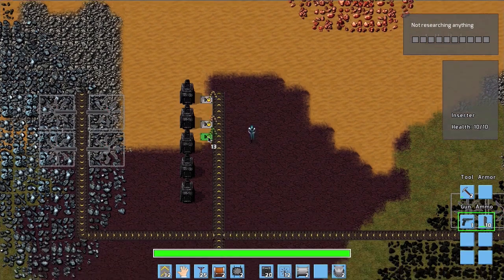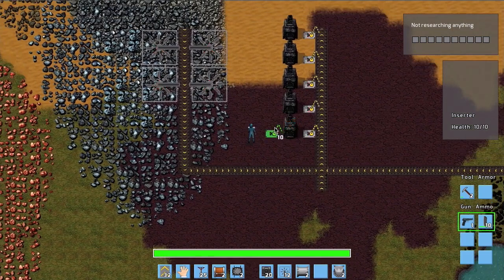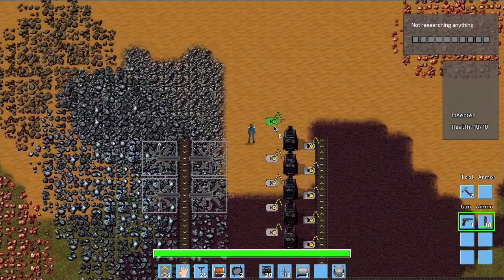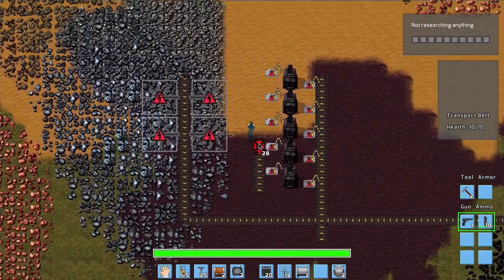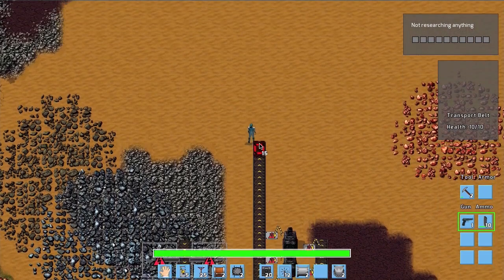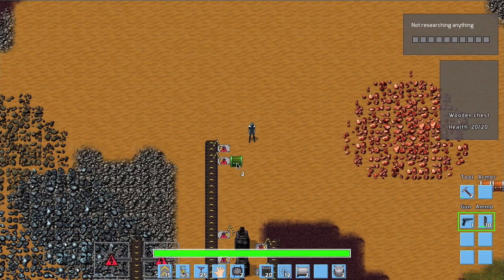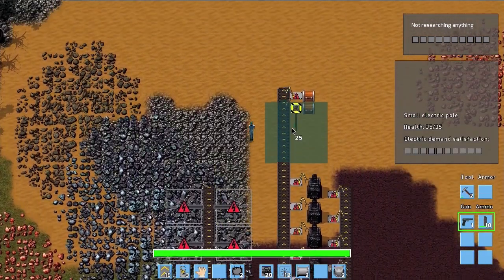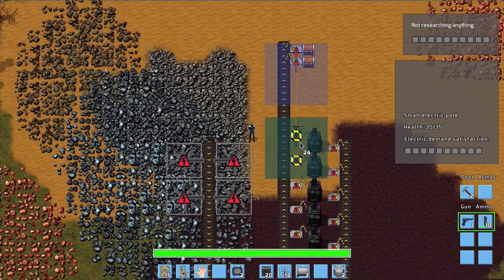We place the furnaces — they take a 2×2 space, which is useful in a larger factory as it leaves room for inserters. We build five input inserters and five output inserters. The products will be placed on a belt to the left of the furnaces and stored in two wooden chests. Now we have everything set up, just need to connect the electricity.